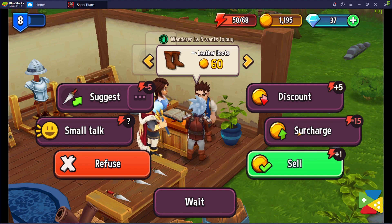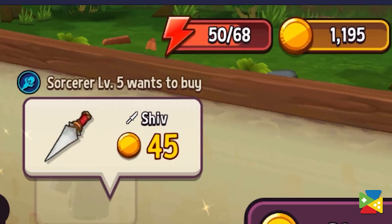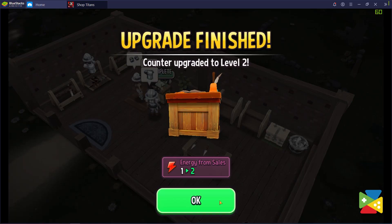You may also have noticed that the shopkeeper gains a bit of energy for every sale. So, if you want to up this number, all you have to do is upgrade the counter.